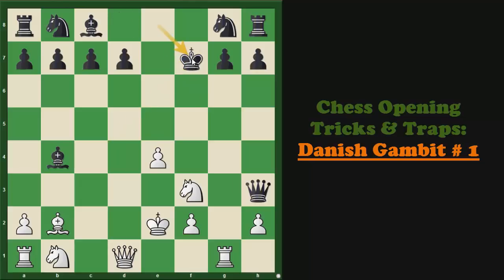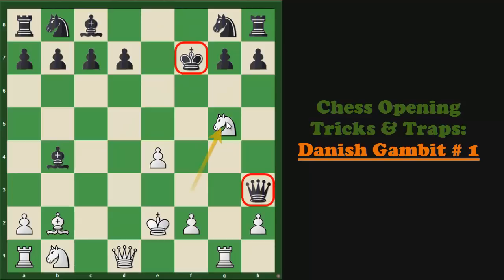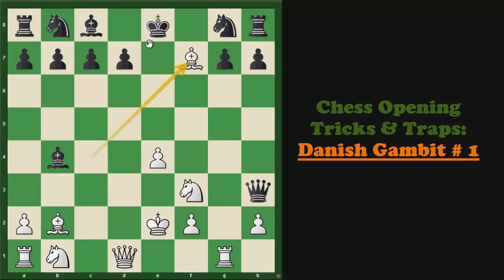King cannot take the Bishop, otherwise simply Knight to g5 wins the Queen because it forks the King and the Queen. So after Bishop takes on f7, in the game Lasker played King to d8, whereupon Bishop captures on g7 happened, and now Black cannot save the Rook. In the game Lasker played Knight to e7, but rather than taking the Rook on h8, there is one better move. If you wish, you can pause the video here and find that winning move.